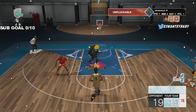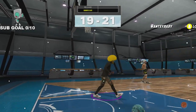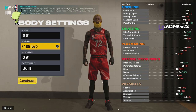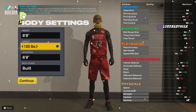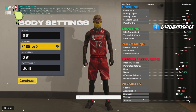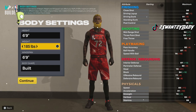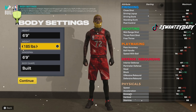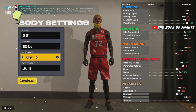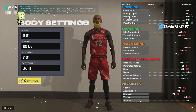So look — 6'9", weight 185. I also need to run with someone. If you have above an 81 on current or next gen, hit me up on Twitter or comment down below. For some reason that's hard to come by. I'm gonna give him a 7'6" wingspan and make him look even bigger.